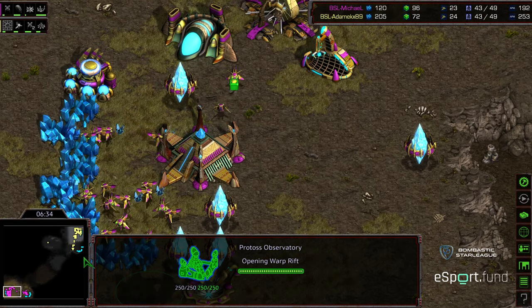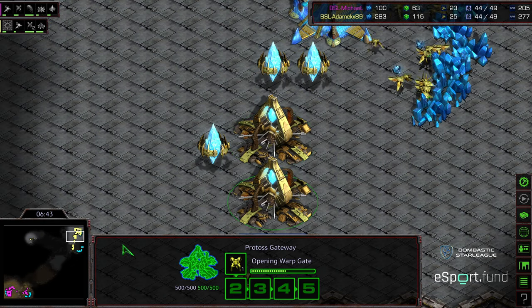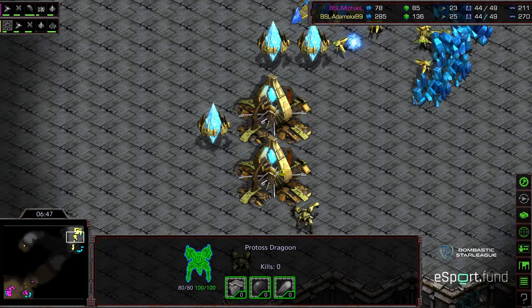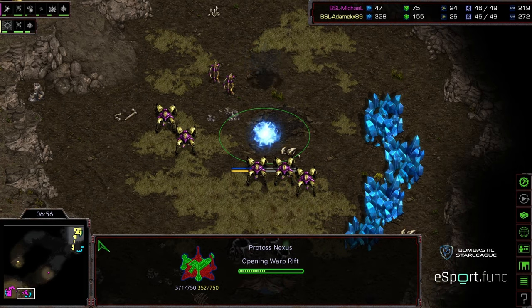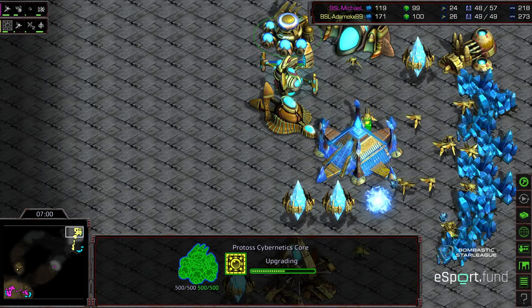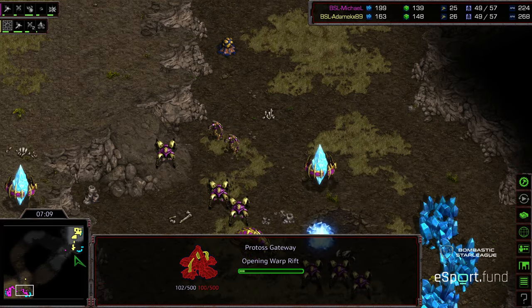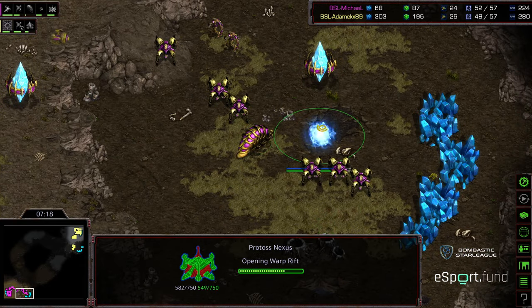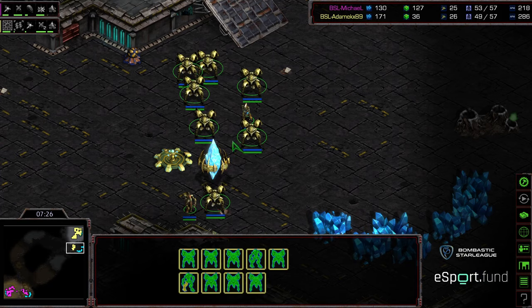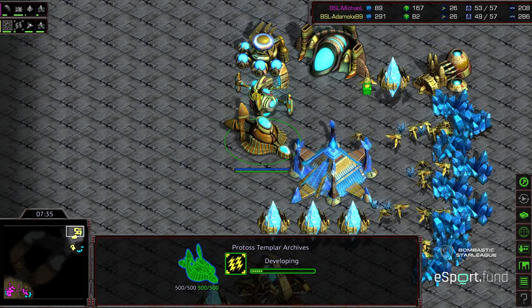Observatory plopping down. Two dragoons being produced. Templar archives is in place, range being upgraded. But it looks like Adame switching decisions — he's thinking the ramp is going to be held, that Michael's going to be able to hold it. Which, honestly, given Michael's proclivity to abandon his ramp at this stage, I wonder if he would have won the game just going dark templar here. But instead opting to get dragoons — this is actually going to hurt Adame a lot because this is a big investment in tech: three buildings to do nothing with. Dropping a gateway to follow. The reaver means that three-gate opener comparatively is not going to get a lot accomplished. Plus he's going to be economically behind moving into the mid game.